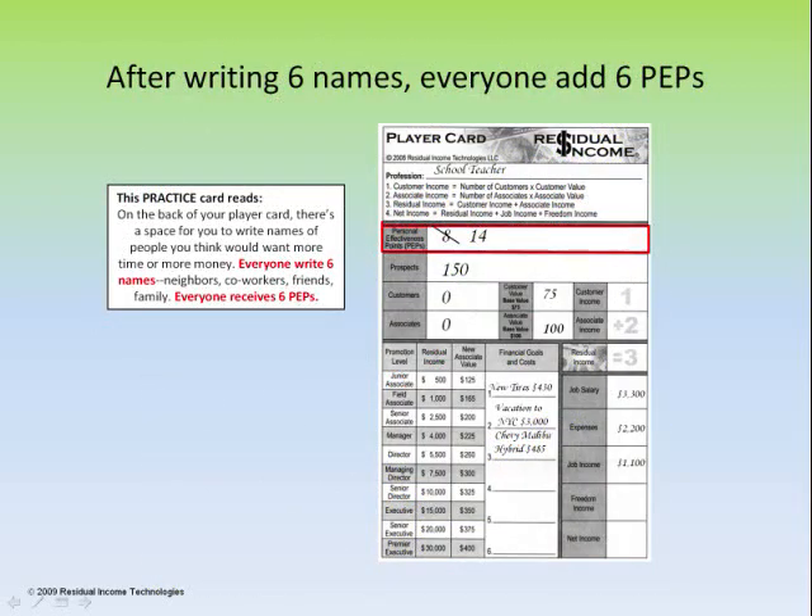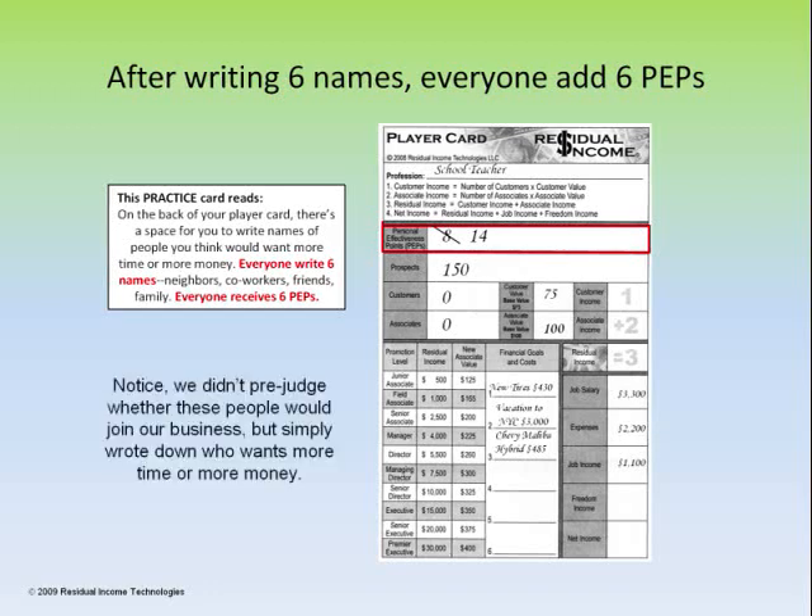Turn your player card over to the back and write down 6 names of neighbors, coworkers, friends, and family that you personally know who would like more time or more money. As you write those 6 names, you're going to get 6 peps. It's easiest to just mark through your pep score and add 6 to keep a running total of your total peps.